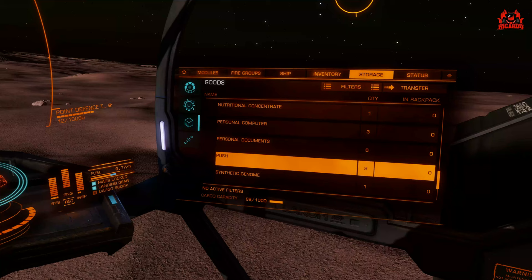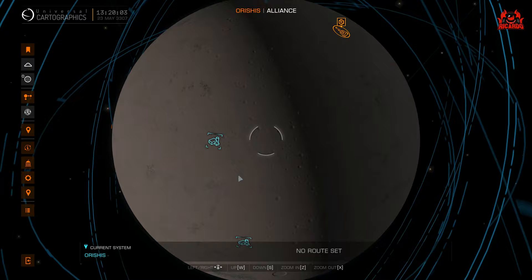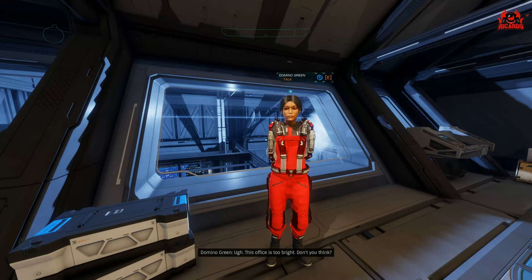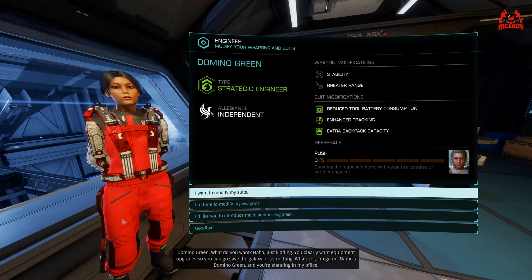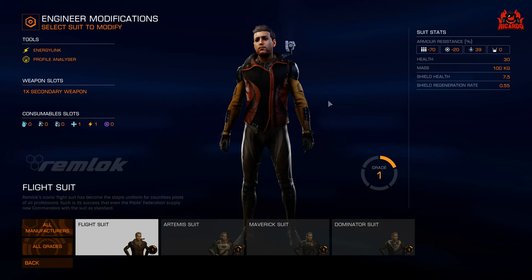Domino Green's system of residence is called Rishis. You want Rishis 4. If you fly into the planet view you can see the Jack Rabbit — this is Domino Green's base. Once you land, go through all the usual routes to get into the station and you'll find Domino Green. She'll be unlocked once you've done your taxi ride, and once you give her the Push, she'll then tell you all about the next engineer, Kit Fowler. Select 'I'd like you to introduce me to another engineer,' give her the Push, and away you go.